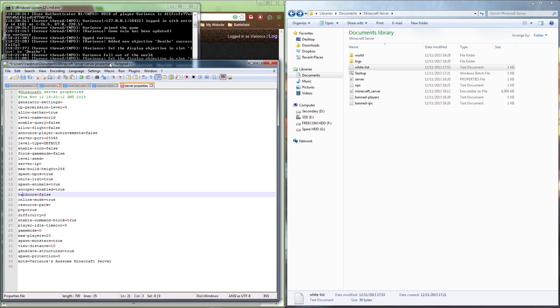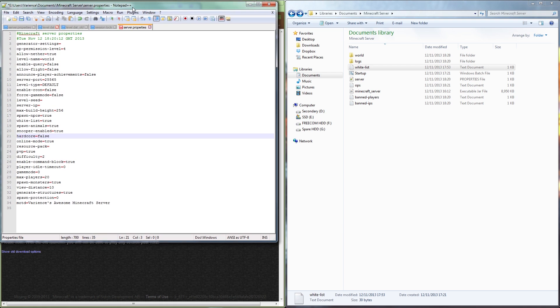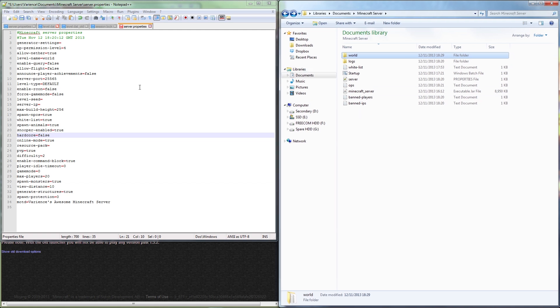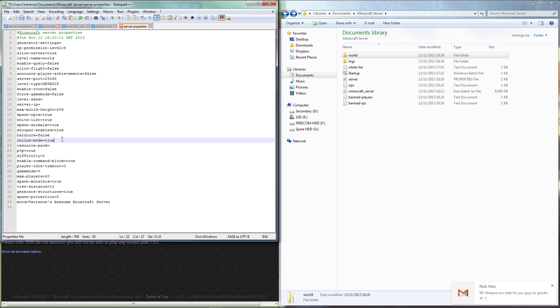The server.properties hardcore mode is not what we want — enabling it pushes the entire world into true hardcore mode where dying gets you banned from the server. Combined with no regeneration that would be extremely difficult. Critically, once you set it to true and generate a world, you cannot set it back to false — that world is permanently labeled hardcore. You can unban players manually, but they'll just get banned again on the next death. Leave 'online-mode' as true.